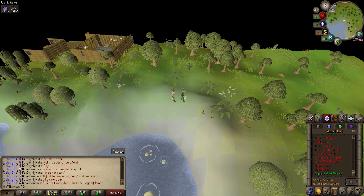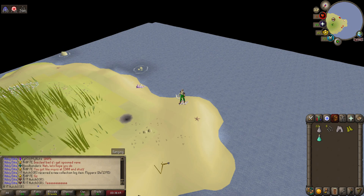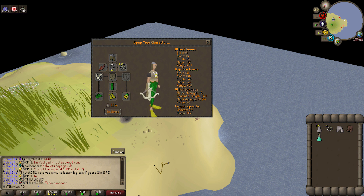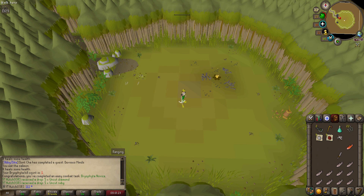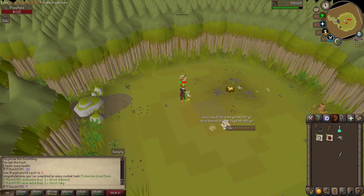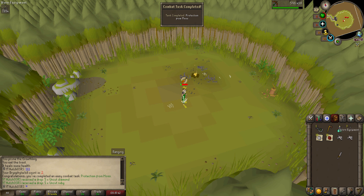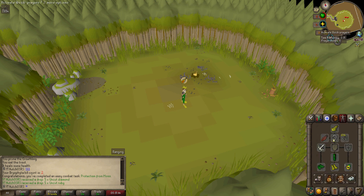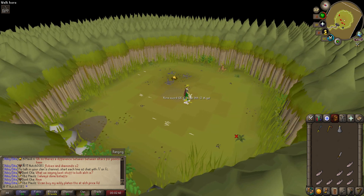Welcome back to episode four of the pure iron man series. We're starting off by doing the Skippy and the Mogres mini quest to unlock flippers. We won't be getting climbing boots since that gives attack XP, and we're going for the 20 attack build. To hit 20 attack, we'll do Fairy Tale Part 1 and Underground Pass, then work toward Zulrah and fairy rings for mobility — but that's for a later date.